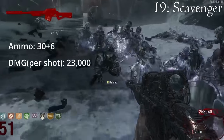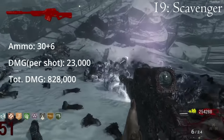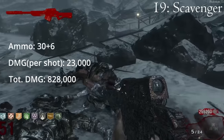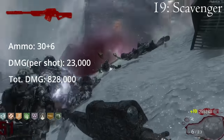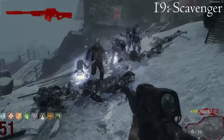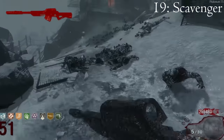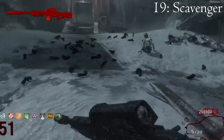The Scavenger holds a total of 36 rounds, which means the maximum this weapon will be able to achieve is 828,000 damage. A big issue this weapon has, besides the fact that it hurts you, is that it will almost certainly piss off George, which means that he will chase you around the map and slow you down and put lightning on your screen. Finally, this gun will get you absolutely no kills on round 100.